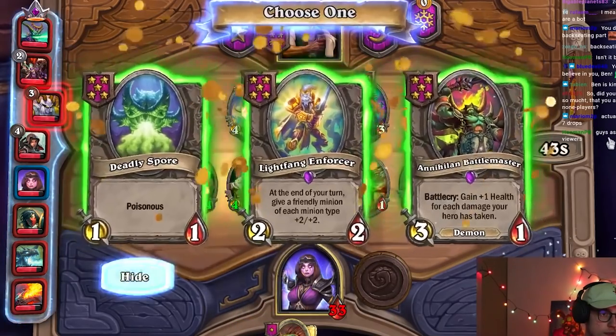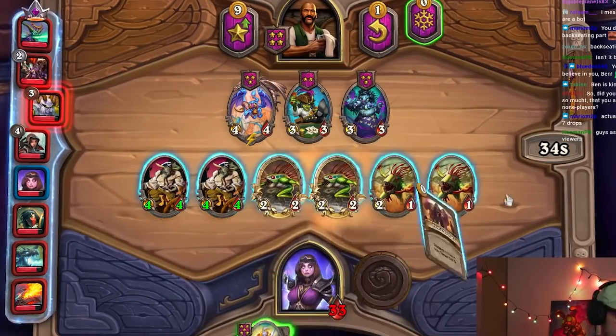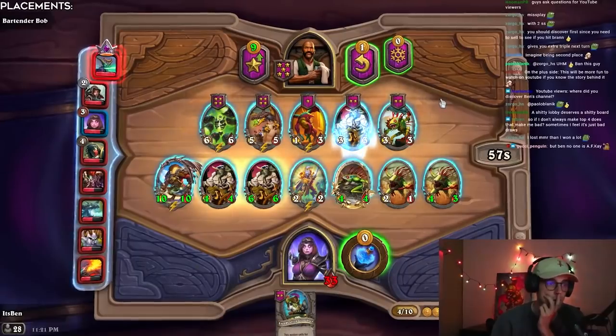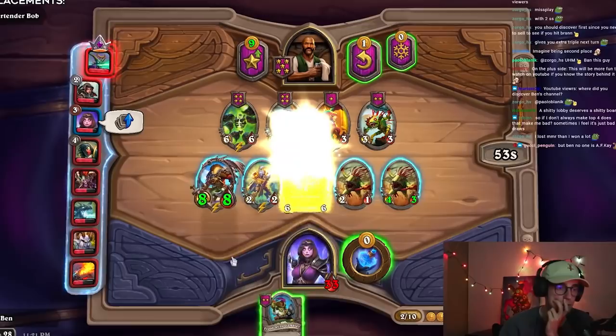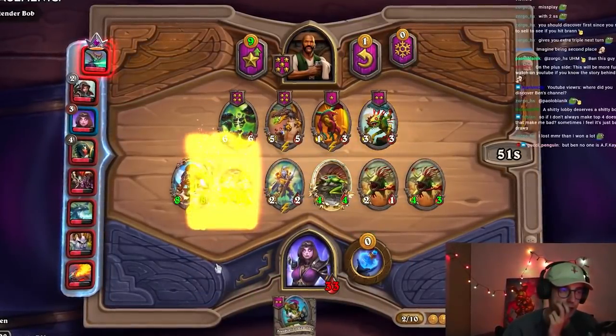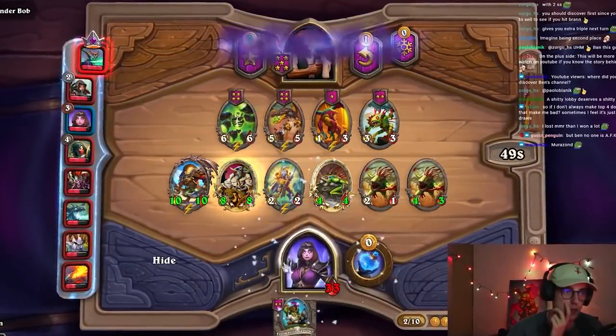Now we play both of our golden token triples and discover two 5-drops. What exactly the best units are to find and discover here, I'll share when I talk about the mid game. If you're really ballsy or you have a weak opponent on turn 6, you could even choose to hold on to both triples, extra turn, level again, and take two 6-drops on turn 7.